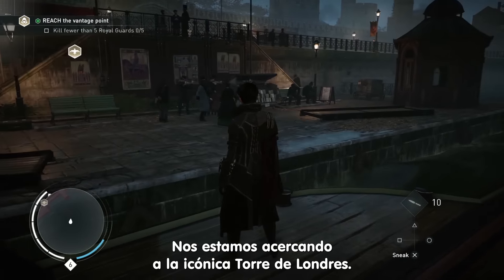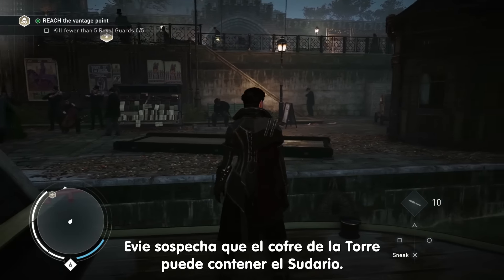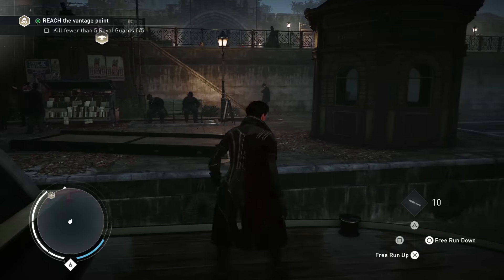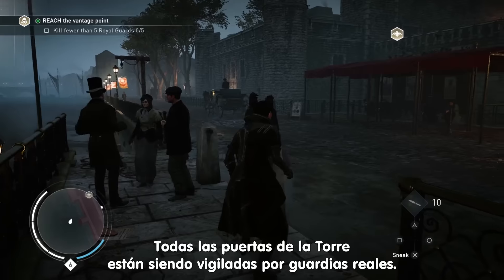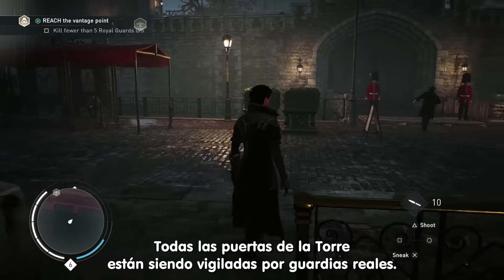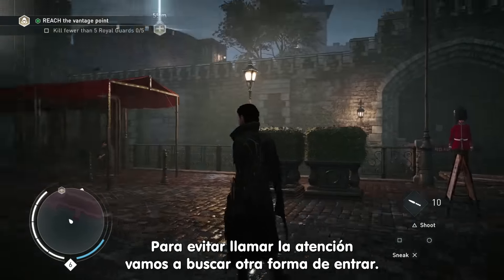We are now approaching the iconic Tower of London. Evie suspects that the vault of the tower might contain the Shroud. Pieces of Eden are artifacts created by the ancient first civilization and are sources of great power. Each of the doors to the tower is being watched by royal guards, so to avoid attracting too much attention, let's find another way in.